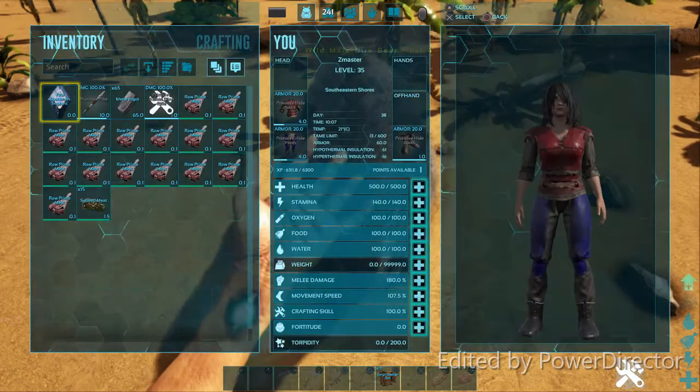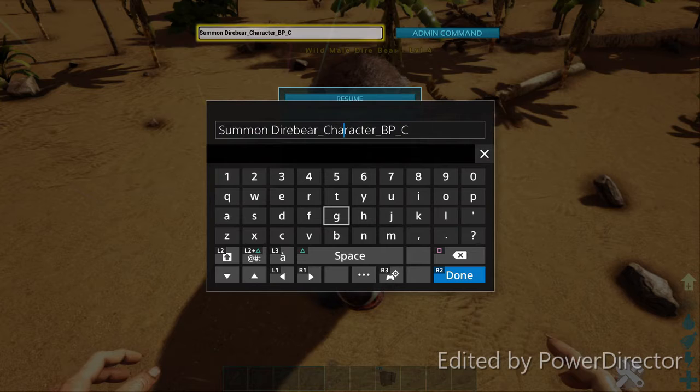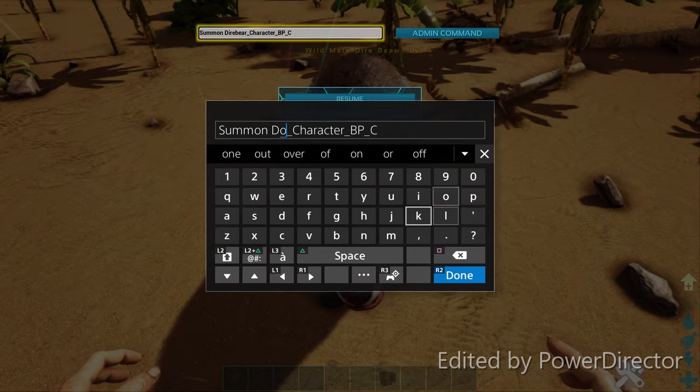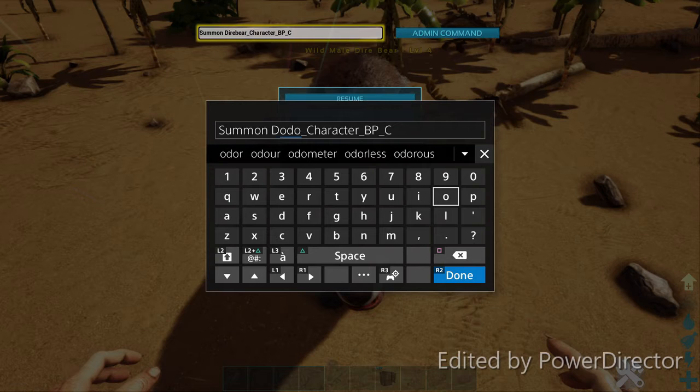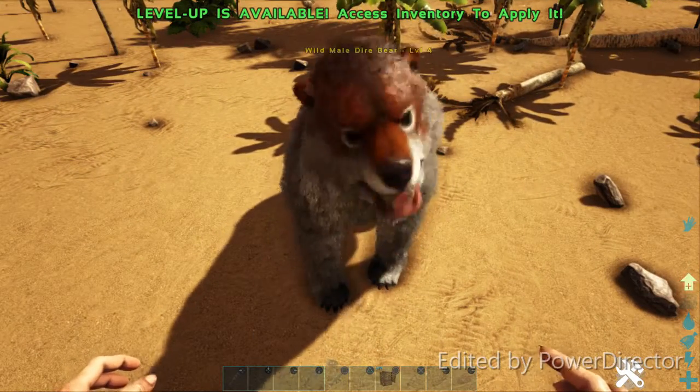Whatever you want to spawn, you can go up in the admin command and type in whatever you want. Like if I want to spawn a Dodo, I can just come up and spell Dodo. Whatever you want to spawn, type in the name or nickname of that animal. So we're going to move on to the next command — I'm going to show you how to tame this ferocious beast.